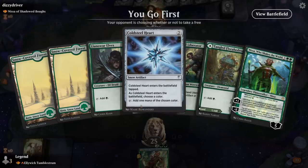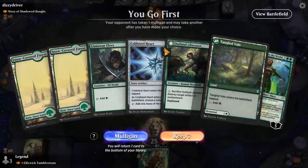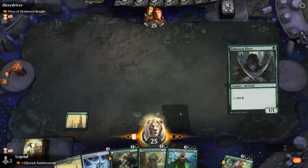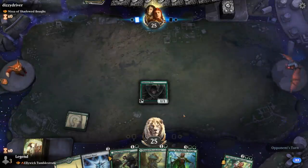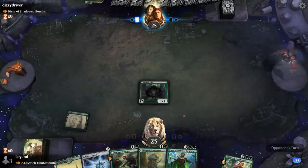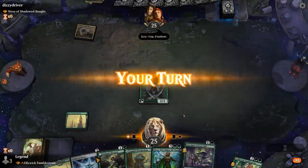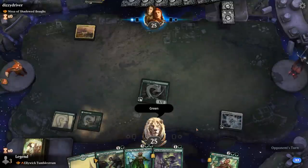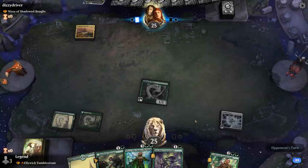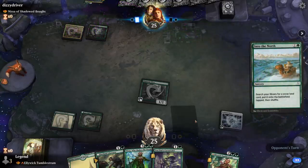Turn one Llanowar Elves, turn two could play a tapped Florahedron alongside Cold Steelheart to set up turn three Alliwick, and then play Nissa. Could even play Nissa before Alliwick with this hand, but we'll see what our opponent has in terms of interaction. Forsaken Crossroads scrys to the top. We'll stick to the plan. Turn three Nissa could untap a land, still play Liberator — should leave us in a good position. Then Alliwick can start venturing with Cursed Idol as a nice backup.